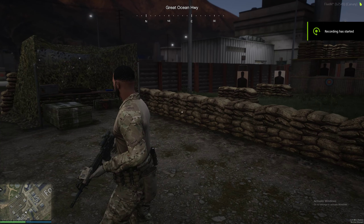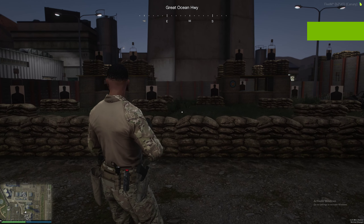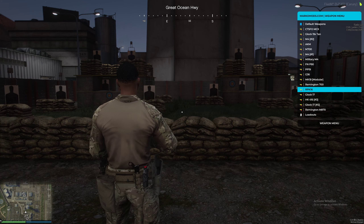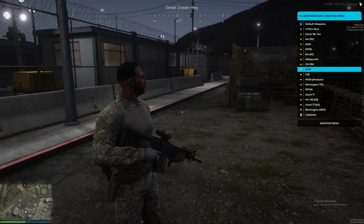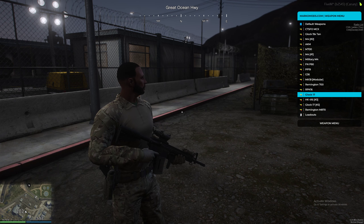Now that they have done their PT, we'll make them go through the firearm training. First of all, you're going to want to get them set up with their guns. They will be using the military M4, with no attachments.